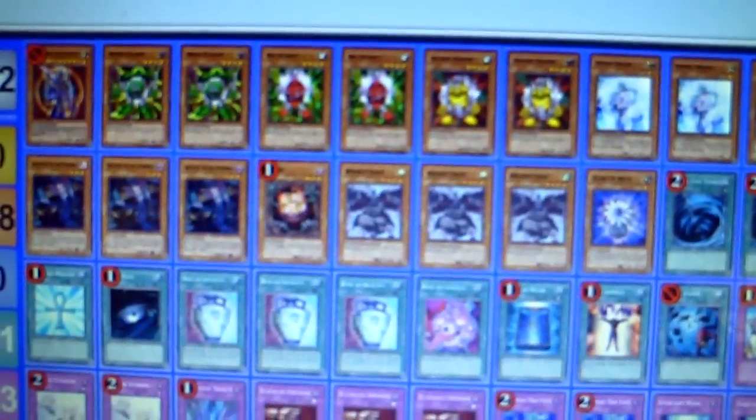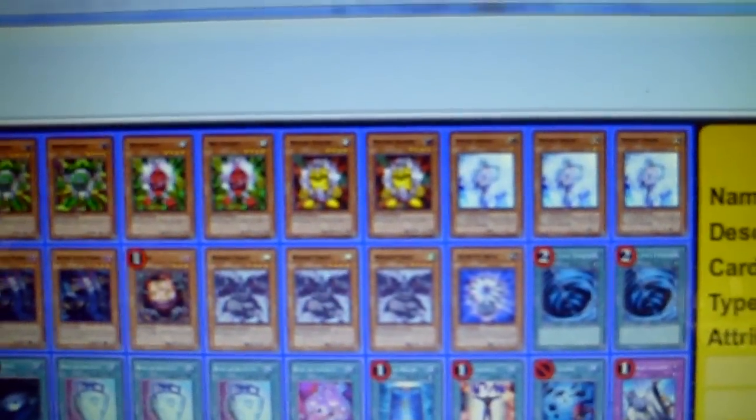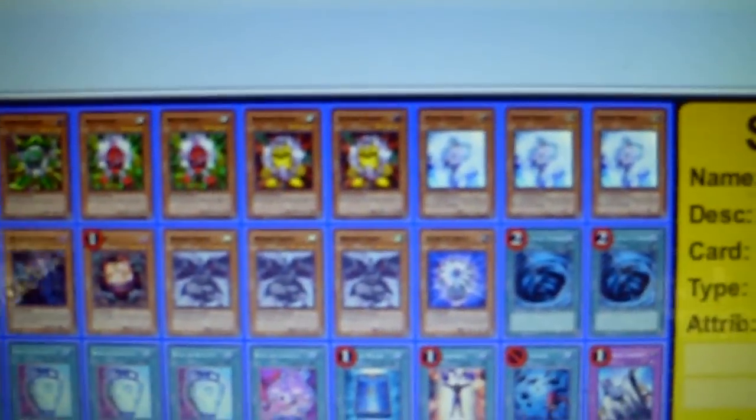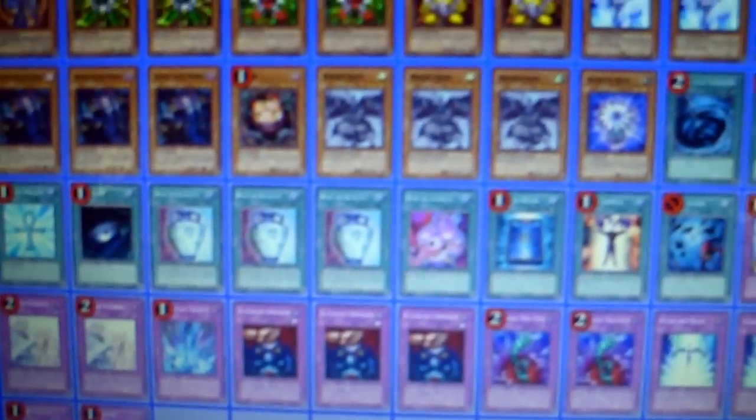Summon your Tour Guide, get your Sangan out of your deck, and do all kinds of shenanigans. On your turn you can gadget search a gadget, search another gadget, drop a Valer, Trishula, search another, use the other gadget you searched earlier, summon that, and then make XYZ. The XYZ spam with the Trishula list is pretty hot, and then Pot of Avarice — do it all over again.